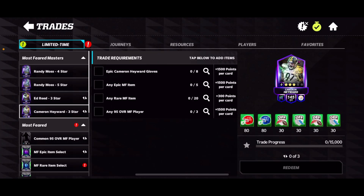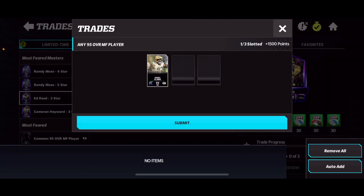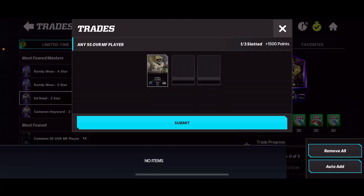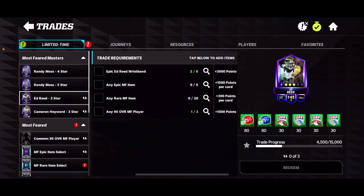If you see these — Cameron Hayward, Ed Reed, and Randy Moss — it just requires the traits, but if you do this, you basically can enter three of these 95 overalls. You can see I have one of mine — I got the Kenny Clark — and you can put them in a master set and earn 1,500 points per card. So that's going to give you a huge boost to get these masters. The epic players won't give you any progress on getting the actual Ed Reed, Cameron Hayward, or ultimately Randy Moss.